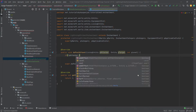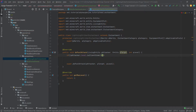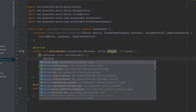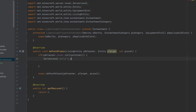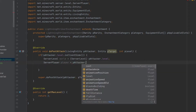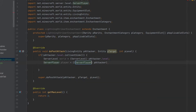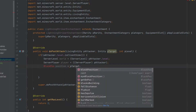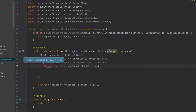First, we say: if pAttacker.level.isClientSide — and it's very important to add the exclamation point to negate this so we are server-side, not client-side. Then we can make it cleaner: ServerLevel serverLevel = (ServerLevel) pAttacker.level, and ServerPlayer serverPlayer = (ServerPlayer) pAttacker.cast. We also need a BlockPos called position, which equals pTarget.blockPosition — import that with Alt+Enter.